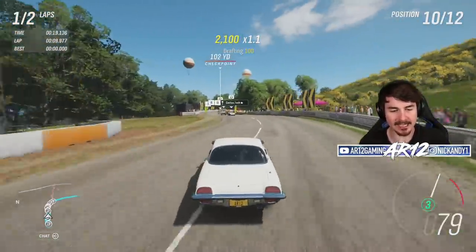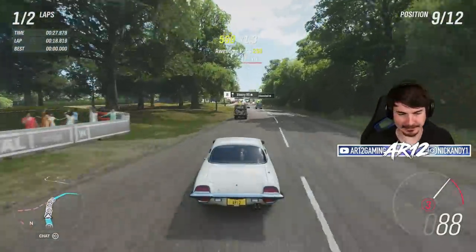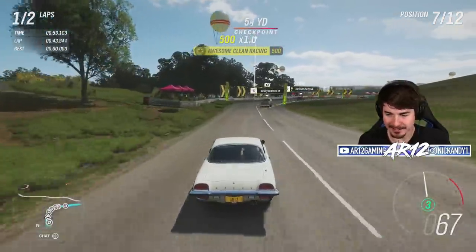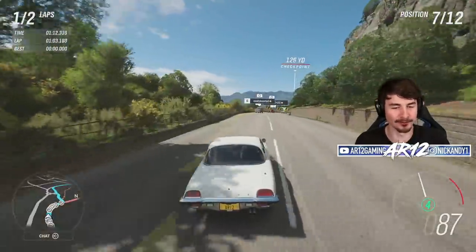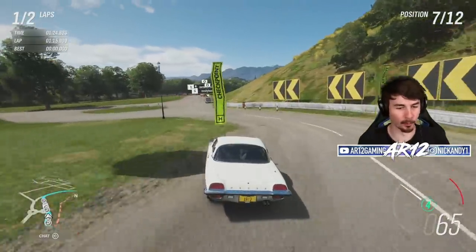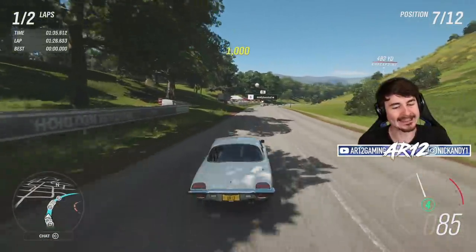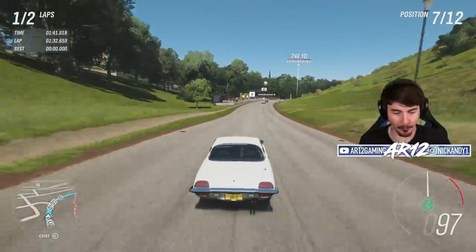The Mazda Cosmo — for those of you who don't know — back in the day actually only entered one racing series. Nowadays endurance racing is super popular: the 24 Hours of Nürburgring, Daytona, Le Mans, and so on. Back in 1969, Mazda entered two Mazda Cosmos in the 84 Hours of Nürburgring — basically bone stock. One of them broke down at the 82-hour mark, and the other one finished in P4. That is insane.